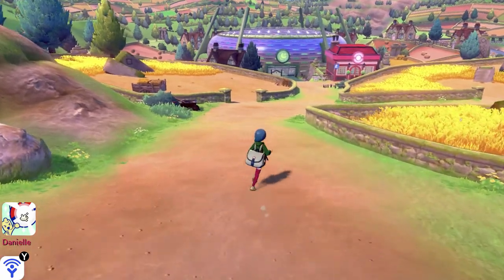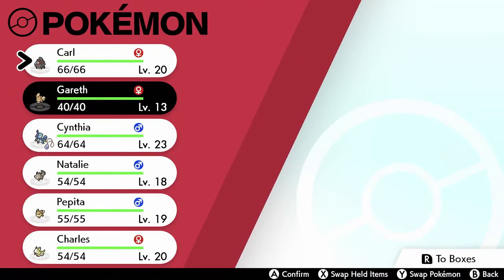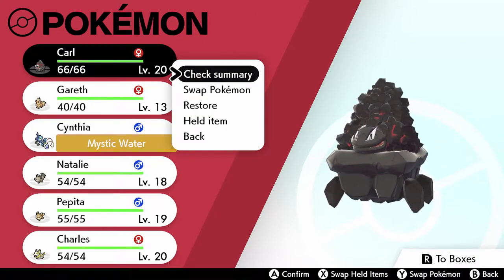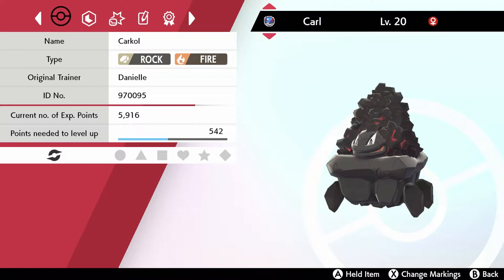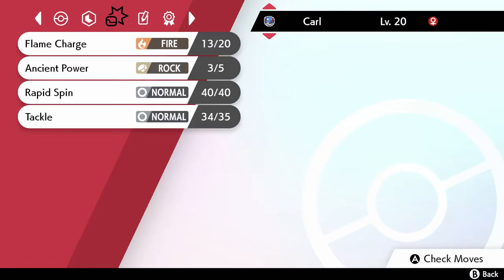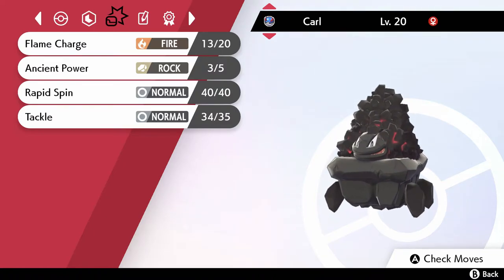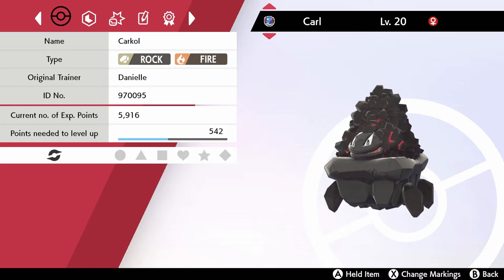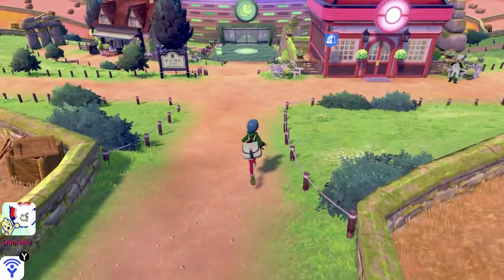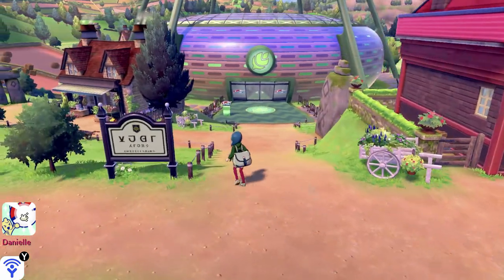I've got a Milcery in my party now. It's been 30 minutes so I'm gonna head to the Pokemon center, then I'm probably going to actually do the gym challenge in the next video. I don't know what level I'm supposed to be, but I feel like level 20 is probably good, and I have a decent move pool at this point. Let's see - flame charge is good, ancient power is good. I don't know if it's good against grass type but it's good in general. Flame charge will probably be good enough to get me through. I might do a little more grinding - we'll see. But that's it for this video. I was intending to do the gym challenge but we just leveled up a bit instead. I had a good time though so that's okay.